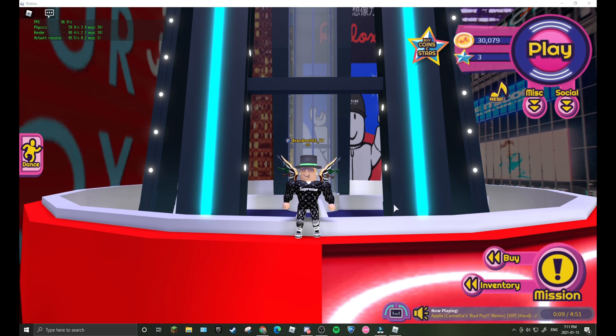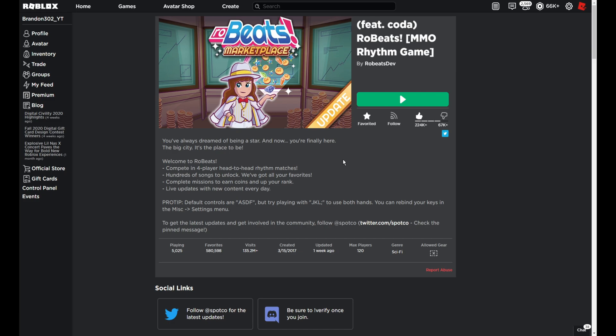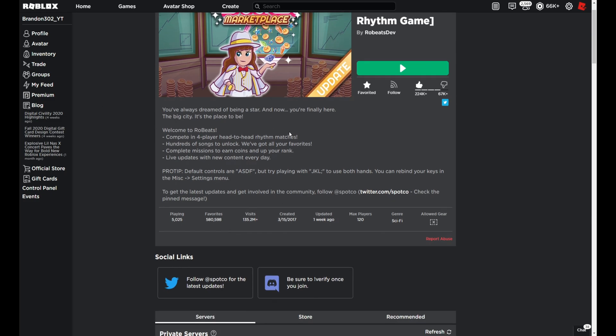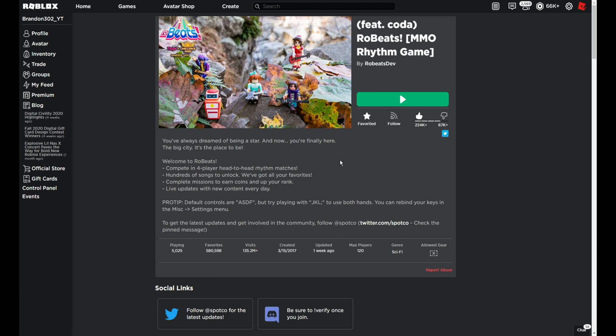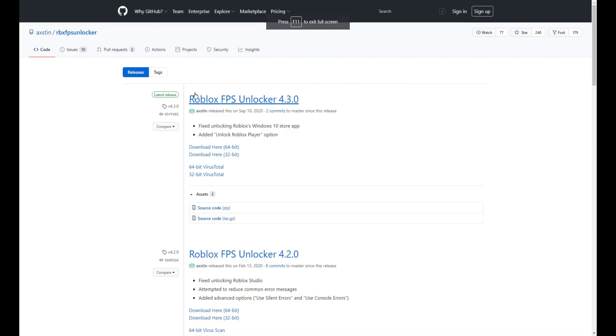I will be showing you how to get this. As you can see, I am here on the website. If you go into the description of this video, there will be a download link to this FPS unlocker. You would probably want to download the best one — the most recent release. As you can see, this one was released on September 10th, 2020. You probably want to download the 64-bit version.